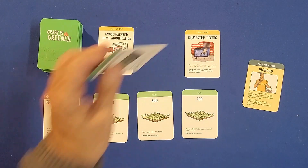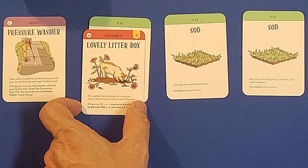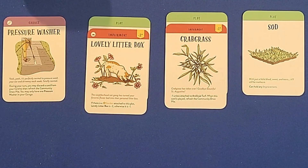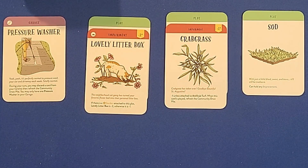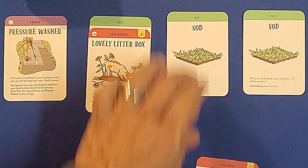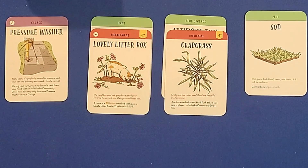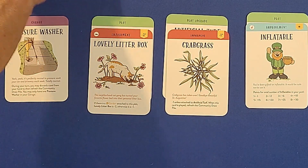Let's play through an example. I'll play the pressure washer for my garage, draw artificial turf, and draw an inflatable. Then my opponent plays the lovely litter box on my plot and the crabgrass card on me, then draws a card. On my next turn I play artificial turf, which gets rid of the negative points from the crabgrass. Then I play an improvement card — an inflatable, which gives points depending on how many inflatables you have. For my last action I draw a card.